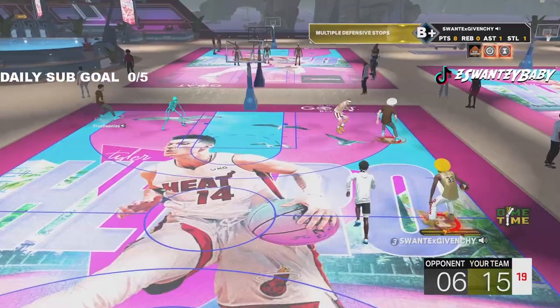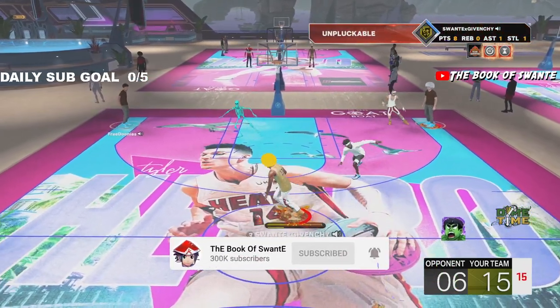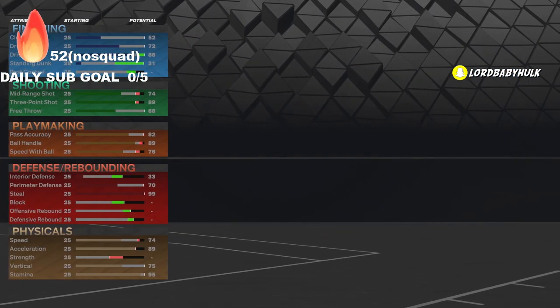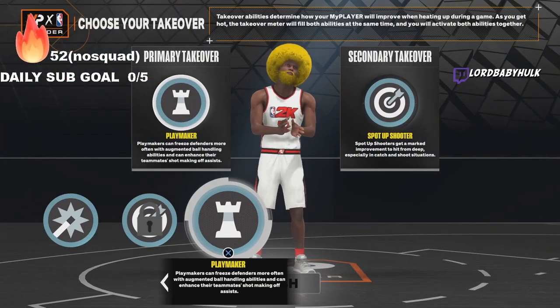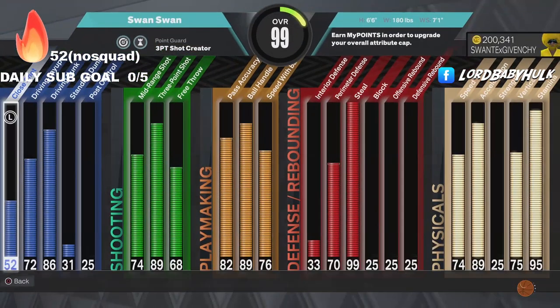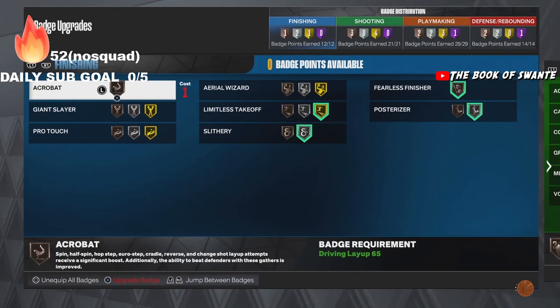You can remake it — it's not hard. You have to make him a PG — very important. These are gonna be his stats. Here's how I would rock the takeovers — two takeovers like this. I got the build myself, six-six.